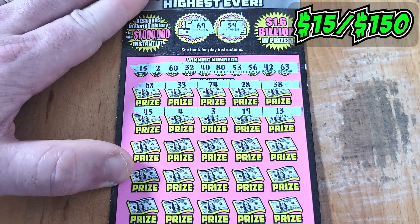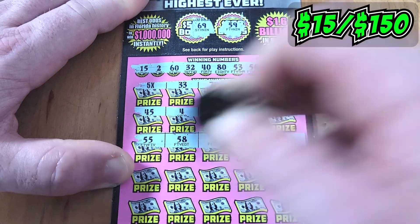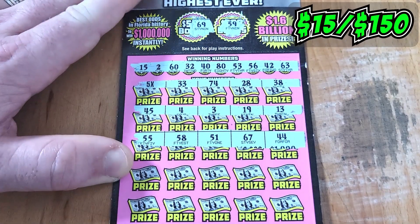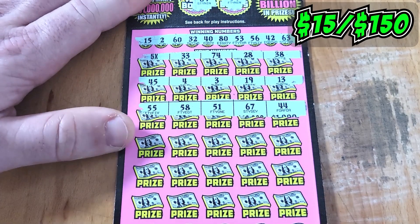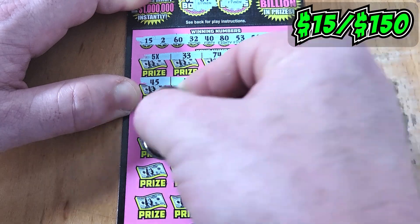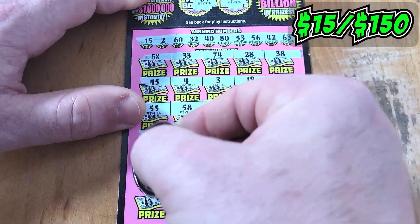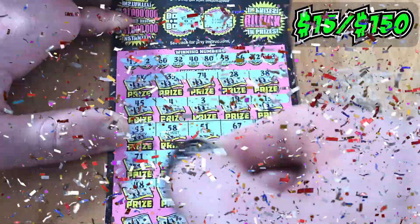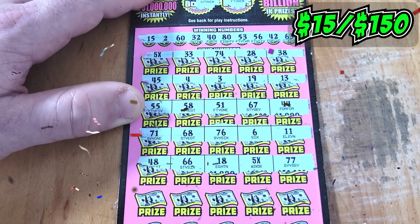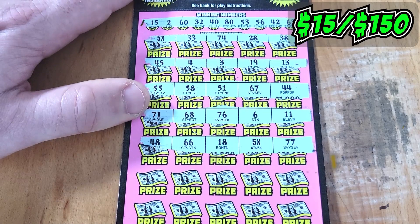Third row to go. Where's the rest of my multipliers at? We need them. 55, 58, 51, 67, 44. Next row: 71, 68, 76, 6, or an 11. Those aren't multipliers. There's another one — another multiplier! Yes sir. That's two 5x's found. Very nice.